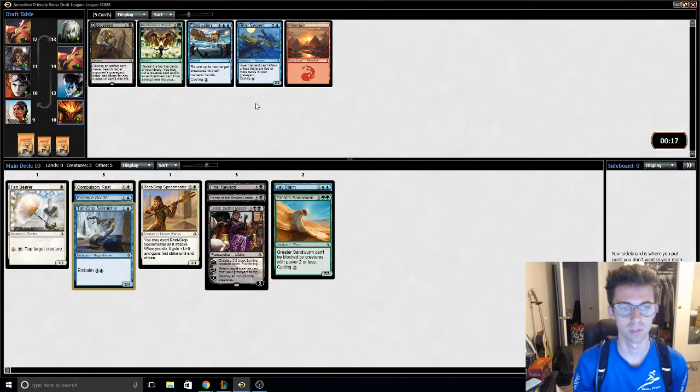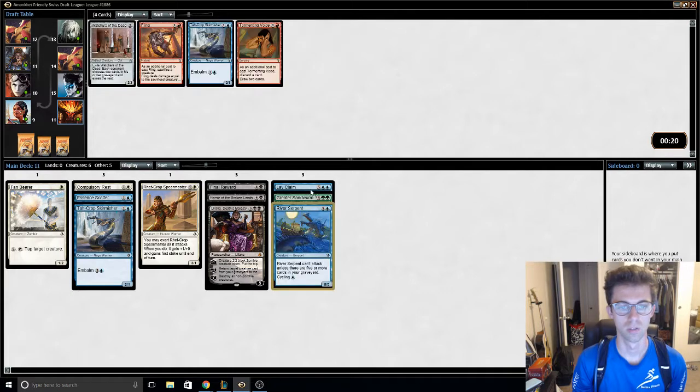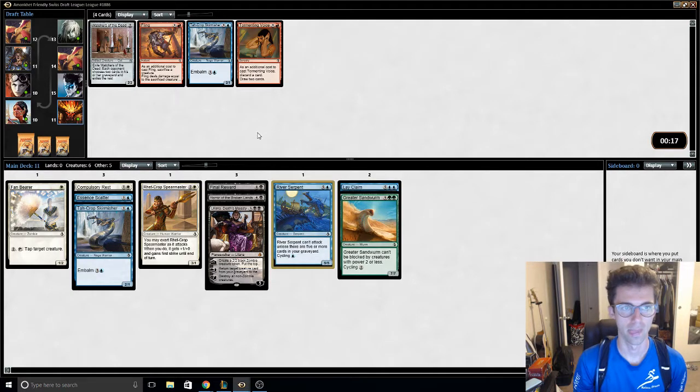River Serpent, Overflood Seeker for sure, with a Liliana. The Embalm guy — yeah, making a zombie is probably bigger than that card.